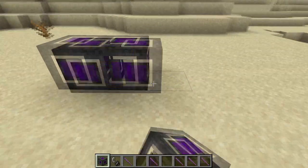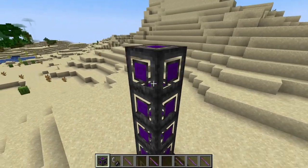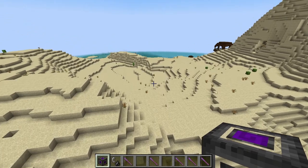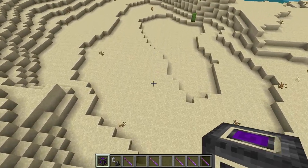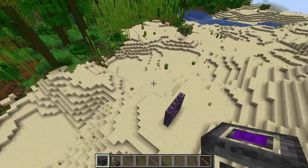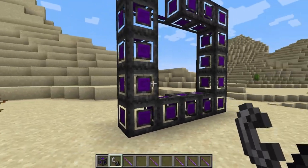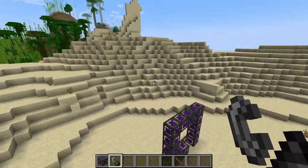I'm just going to put down a 5x5 portal right here. And then I'm going to put a 5x5 portal somewhere else in the world and show you what this does. So I'm just going to go right here. And now all we have to do is light it.